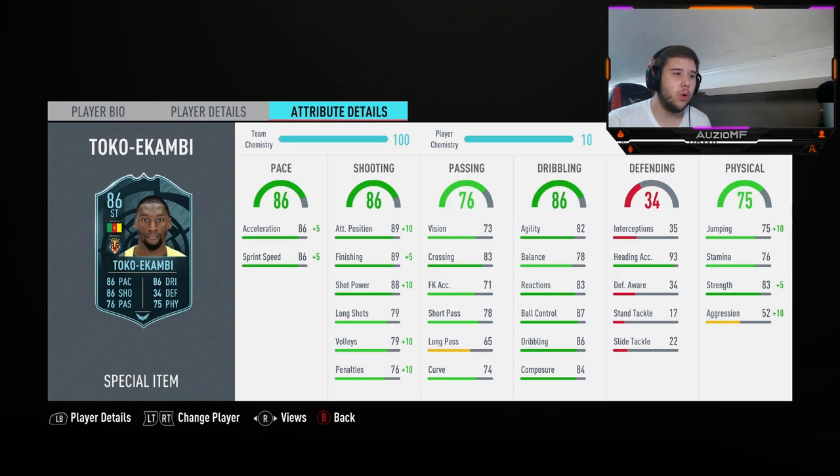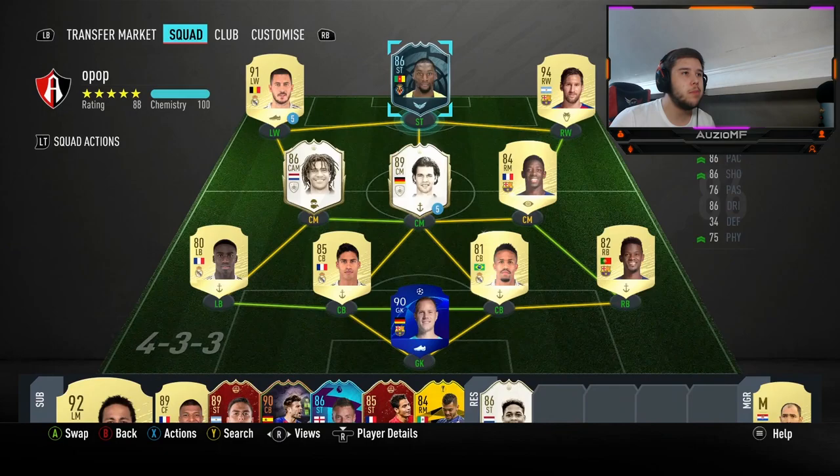He has got 78 short passing, 74 curve, so I'm expecting them 1-2s to work. I'm kind of expecting this guy to play more of a target man role. 65 long passing is not the greatest but it's not the worst. 82 agility, 78 balance, 86 dribbling, 87 ball control. As expected, target man kind of role it looks like — he can hold up the play, let other people run, and through-ball it. 93 heading accuracy with 85 jumping. Him being 6 foot 1, he will win headers. And 88 strength and 62 aggression — I'm expecting this guy not to get bullied off the ball.